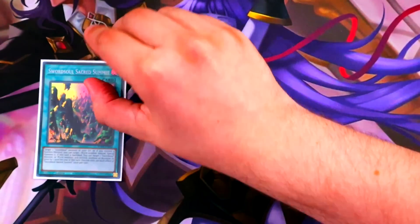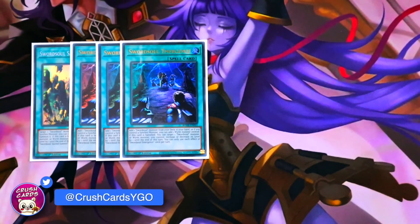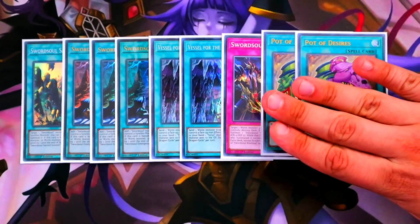Moving to the generic Swordsoul spells: one copy of Sacred Summit because it's the best card in the deck, triple copies of ROTA — Swordsoul Emergence — and we're trying out double copies of Vessel for the Dragon Cycle, essentially a free Foolish Burial, and one copy of Blackout. We're also playing double copies of Pot of Desires. Vessel is back because the deck has become more graveyard-centric due to the Yang Zings. You could play Circle instead if you want — these ratios may change. A lot of people like Circle because the fear of Impermanence on Mo Ye is absolutely terrifying, but I'm just trying not to constantly live in fear of that card.